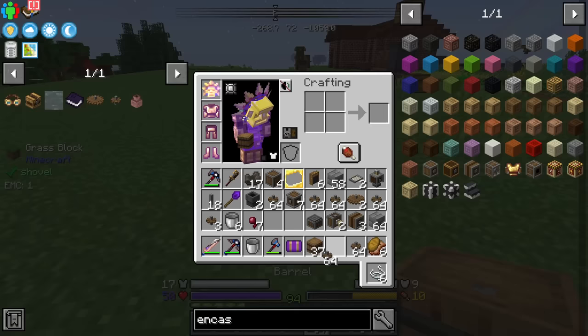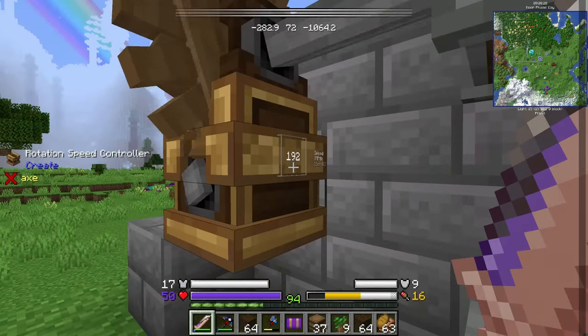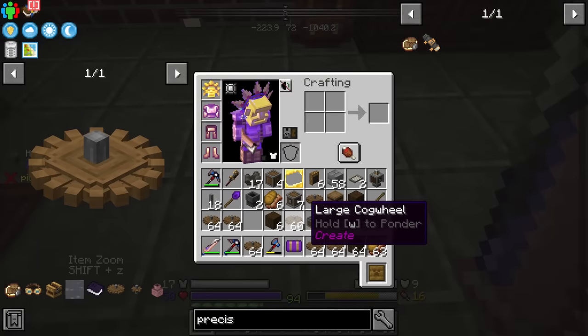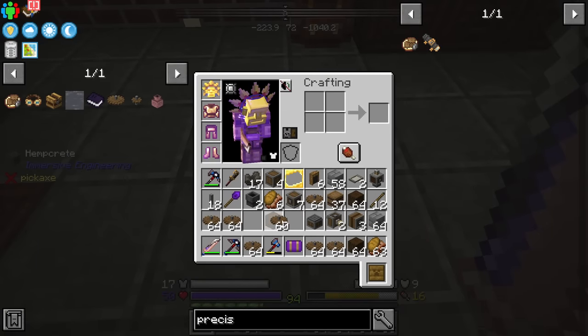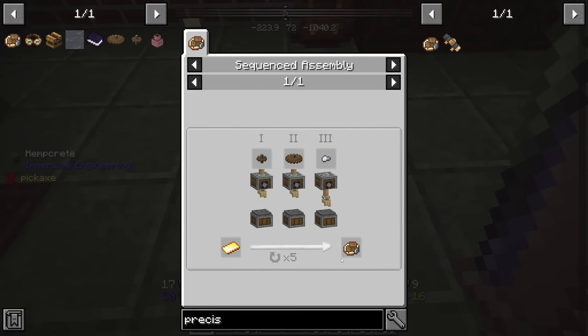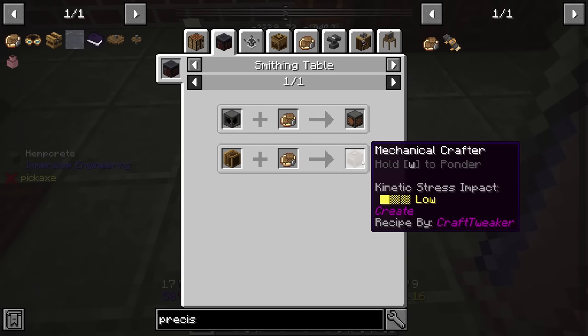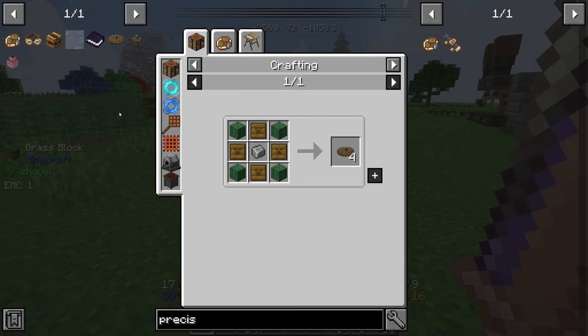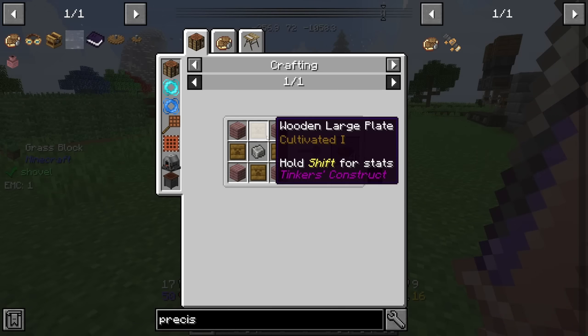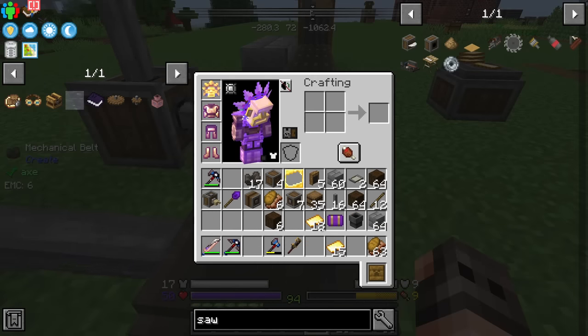That is a lot of gears. These 60 are only going to give us five precision mechanisms. Precision mechanism is very important for us today because we need it in order to make a lot of mechanical crafters. The big gears are the expensive ones because you need the wooden large plate, which is almost eight planks. I think we have enough material in order to make 30 precision mechanisms.